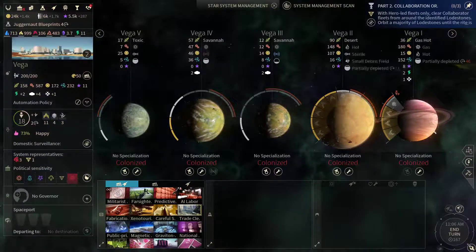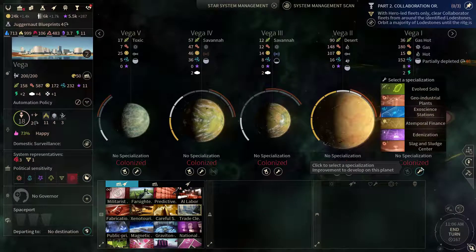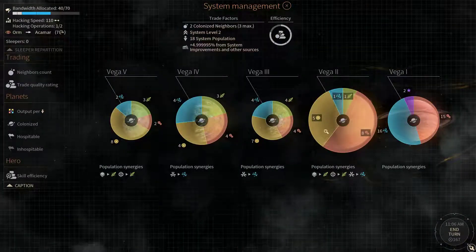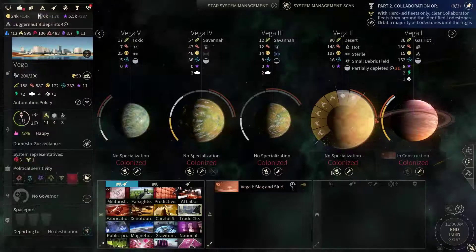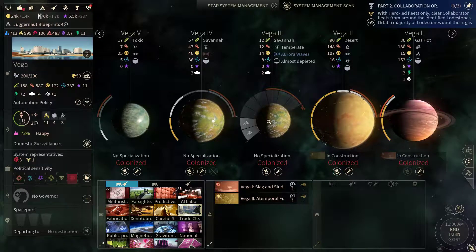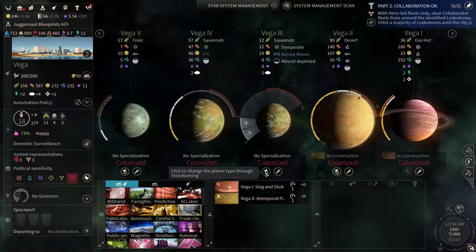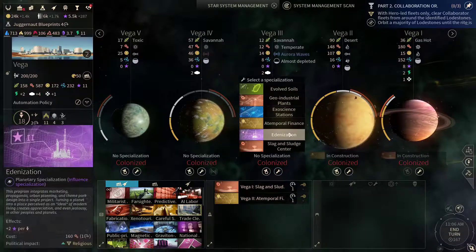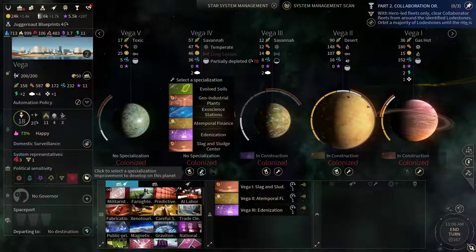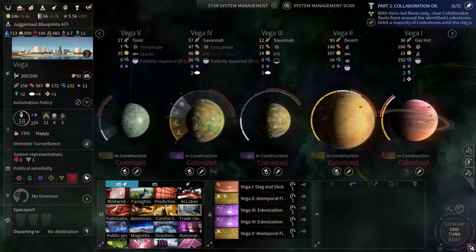Let's get to specializing the planets at Vega. Got some Quadranix here, so let's get the slag and sludge up here. Here we could go for dust — I suppose I'm gonna do that. This temperate world could get some food or an Edenization — same here. Let's get the Edenization going and at this toxic world, another Atemporal Finance.